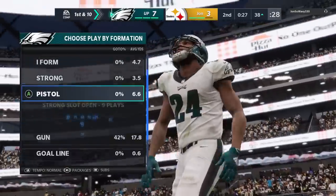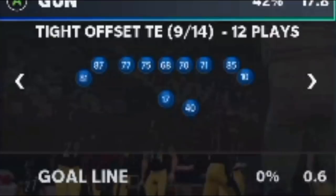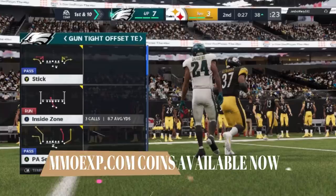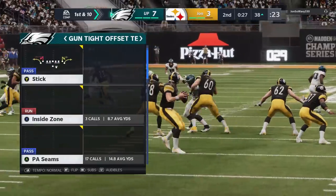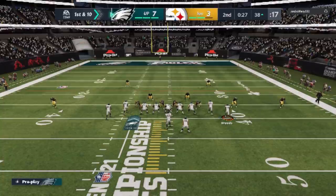The play I'm going to be focusing on today can be found in a lot of different playbooks under a lot of different formations. The formation in my playbook is the Tight Offset TE, but you can find this in the Gun Tight — pretty much any tight formation should have this particular play. The play is the PA Seams. It goes by a couple of different names, like the Buck Seams, but it's always going to be something Seams. This play can be run just like this — you don't really have to do any adjustments and it's going to have a lot of success.